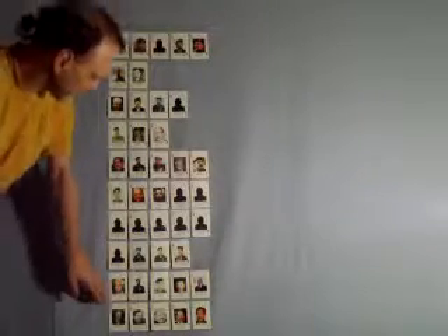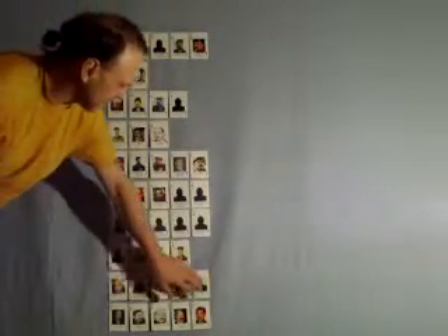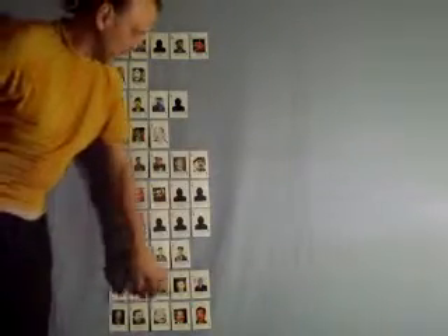Your ninth hand is a straight flush — this just happens to be 7, 8, 9, 10, Jack, and they're all diamonds. That's called a straight flush, and it beats every hand previous.